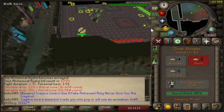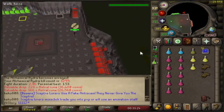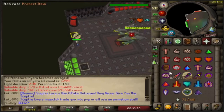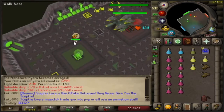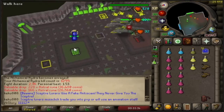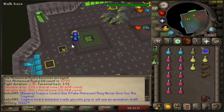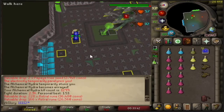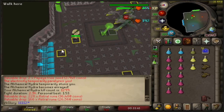I bring ten restores, two ranging pots, an antidote, three brews and three anglerfish. The anglerfish is just for quick use — if you get hit by one of the little hydras on the way in and miss a prayer or something, just hit an angler in between phases. Because it's a different monster, you can heal up and smash that. Lovely jubbly.